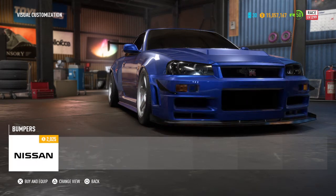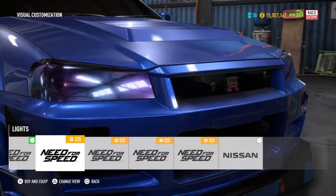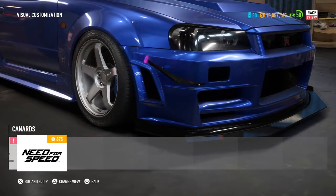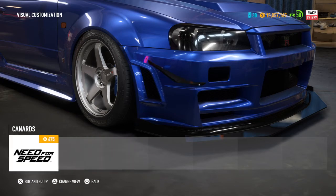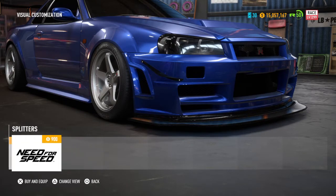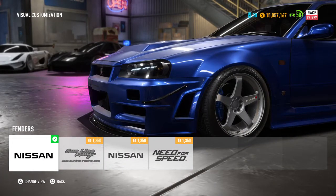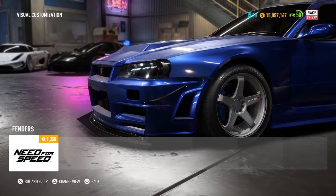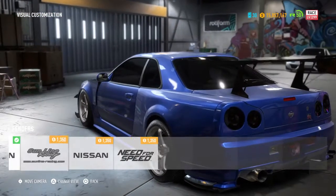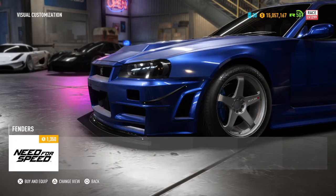I have the headlights on the darkest setting. We've got some front canards — there are some other ones but they're blocked off. For the splitter it's a Need for Speed one. For the fenders we have the stock front fender because none of these look really good — I hate how it gets all pointy at the corner of the fender.